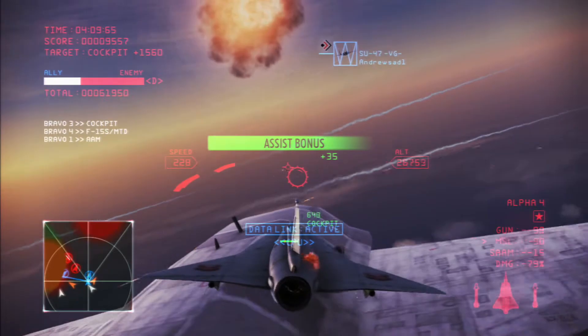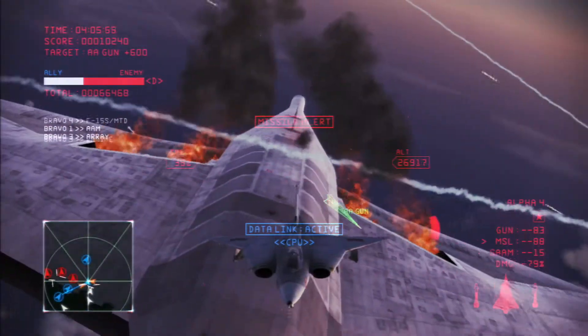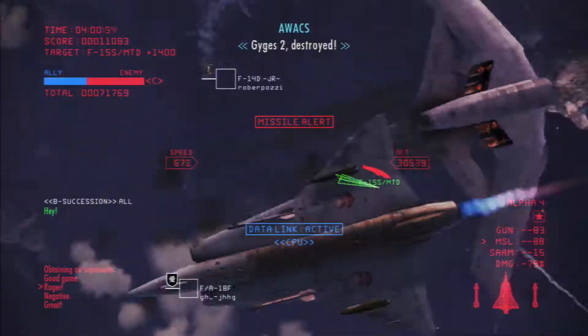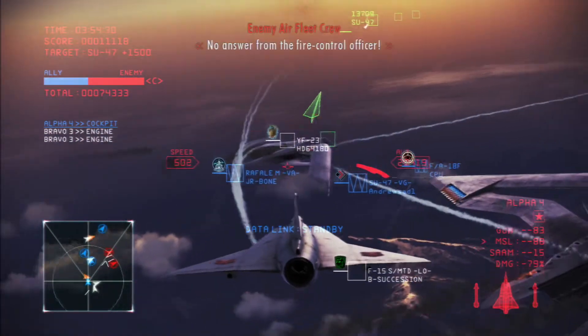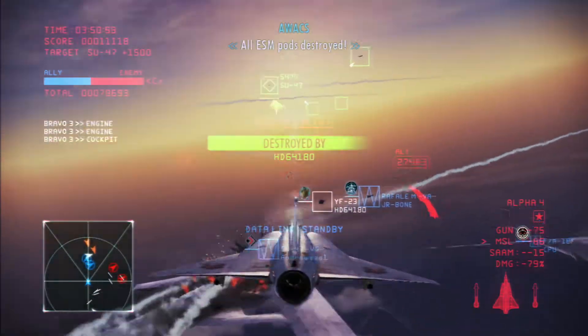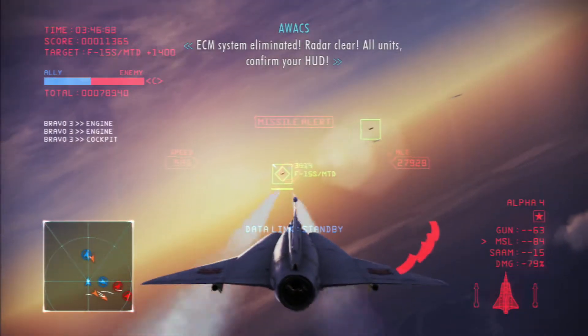Corluss's engines can now be locked on. Slow it down. GYGES II destroyed! Second starboard gun emplacement bombed! No answer by the fire control officer! All ESM pods destroyed!